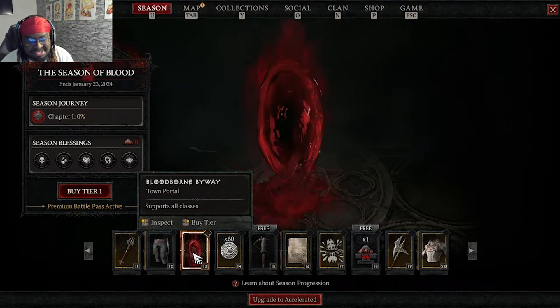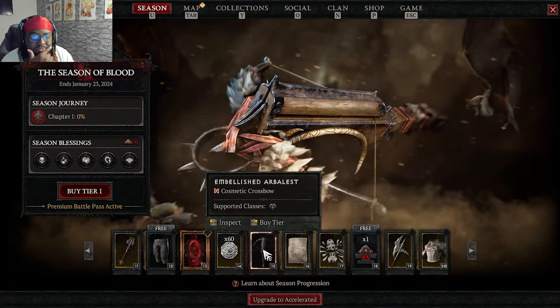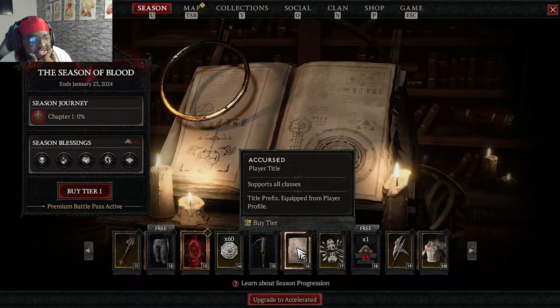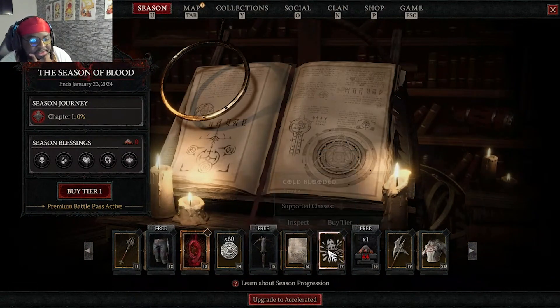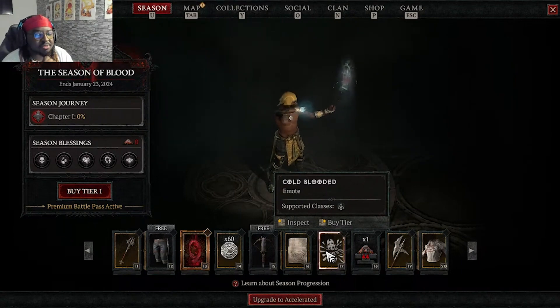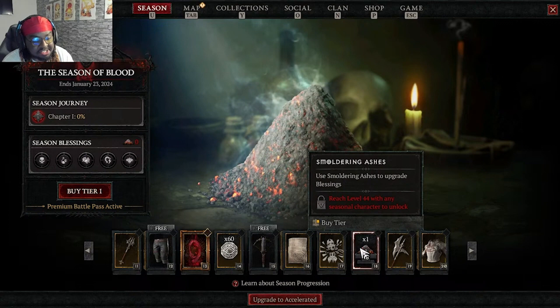There's a town portal — and this is a blood portal, which is a W. You get some in-game coin. A cosmic crossbow, a player title called 'Accursed' for your profile, and an emote. Not too bad overall.